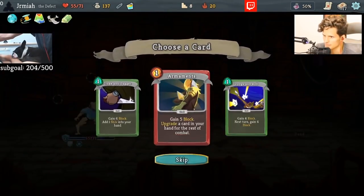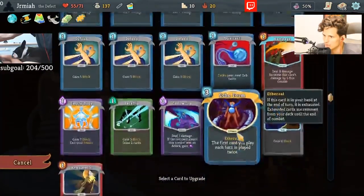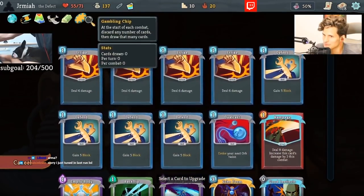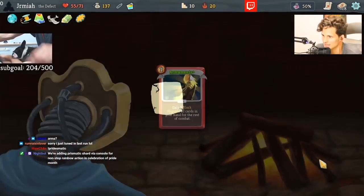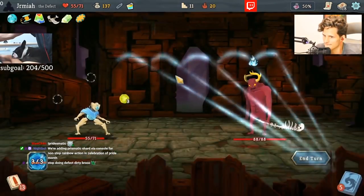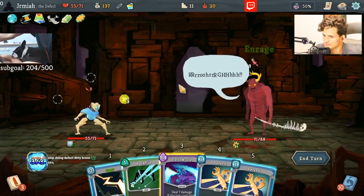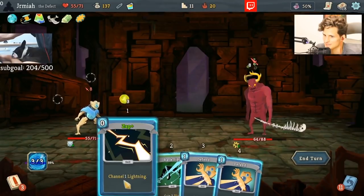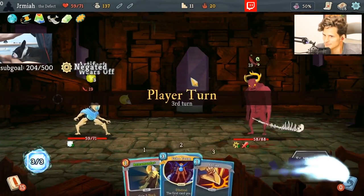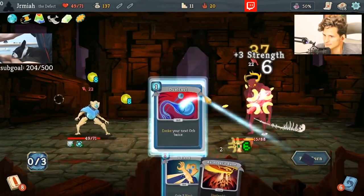I can take Armaments — Armaments might be useful later on. I'm a fan of Armaments. Oh my god, we are — now we can just dig for Echo Form! Do the math — what's my chance to get Echo Form turn one if I do Gambling Chip? That's pretty freaking high. Armaments are pretty bad though with Echo Form, I've come to realize. Trying to get Echo Form out. That's pretty bad. It wasn't too bad of a fight.